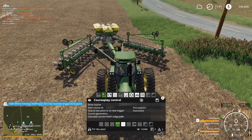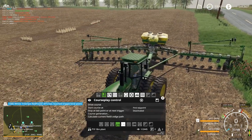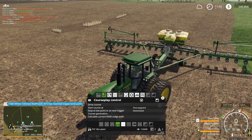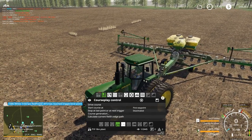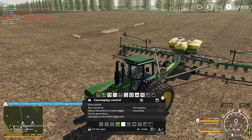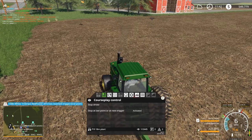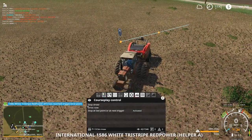It keeps folding back out here. Courseplay does not know enough to turn the planter around when it starts. I remember that from last episode — I was about to leave and then realized Courseplay doesn't know how to turn it on, even though it's the same buttons every other planner uses. Now you can start at the first waypoint. Take care of that 1586 here.